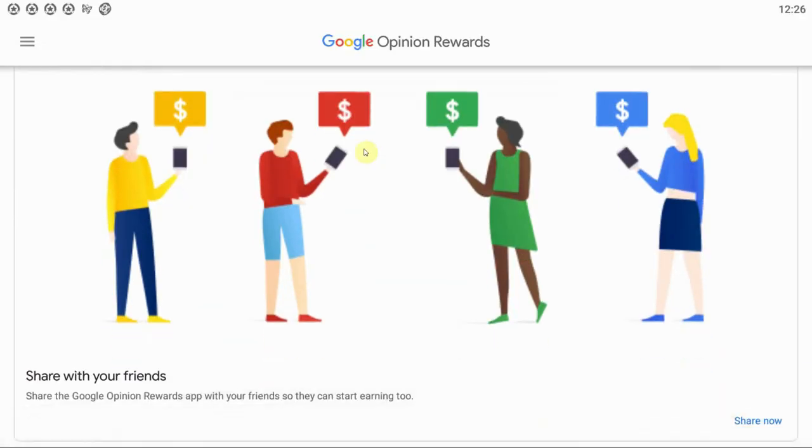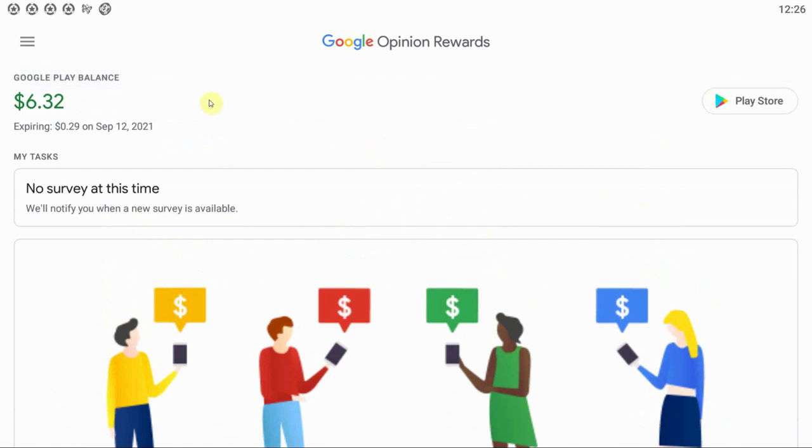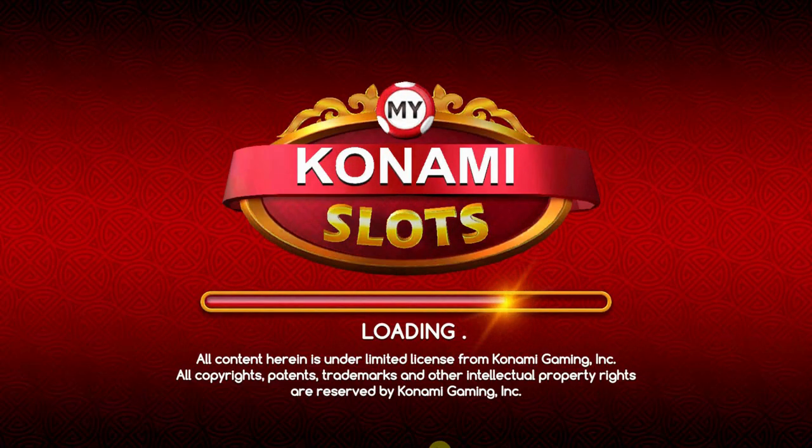You see where I'm going with this. Over time you'll collect more and more credits, and then you get to move on to the next step. Open the myKonami app and search for the deals.